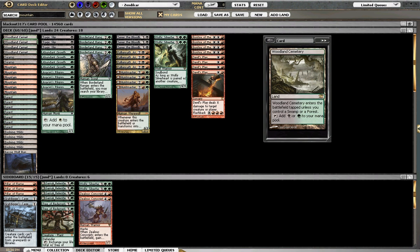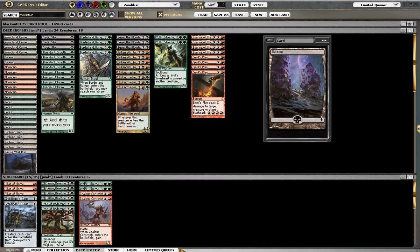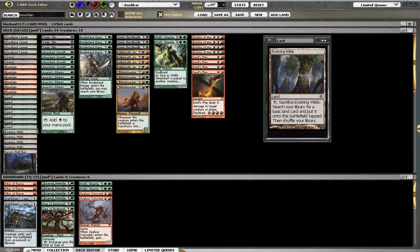First, let's just go over the mana base. Four Woodland Cemeteries, two Swamps — that might be wrong, it should possibly be one Swamp — six Mountains, seven Forests, four Evolving Wilds, and one Wolf Run, just to try to get some trample damage in when you really need it later on.